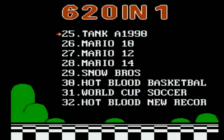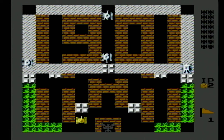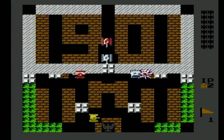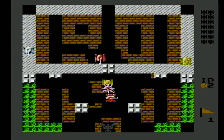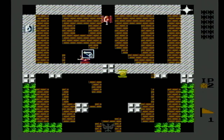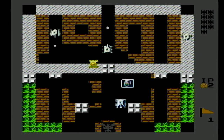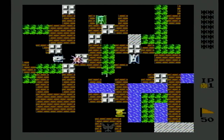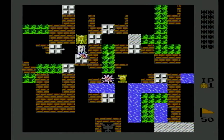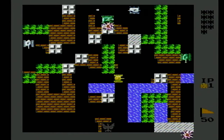There's also a thing called Tank A1990 — let's find out what that is. Oh, that's kind of freaking dope! Look at me being a tank. I'm kind of stuck here — oh, you can shoot those. This is War Thunder. This is exactly what War Thunder was back in the 1990s. Look at me unlocking my tanks. I'm in a small tank and stuff — this is kind of fun, I'm having a blast.